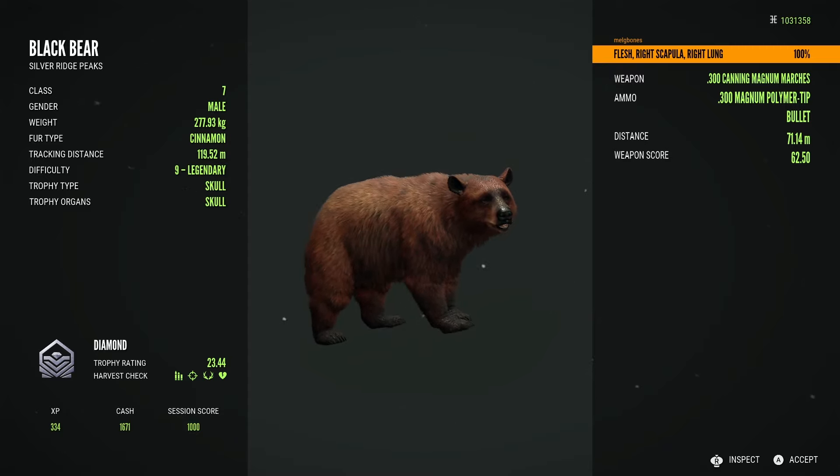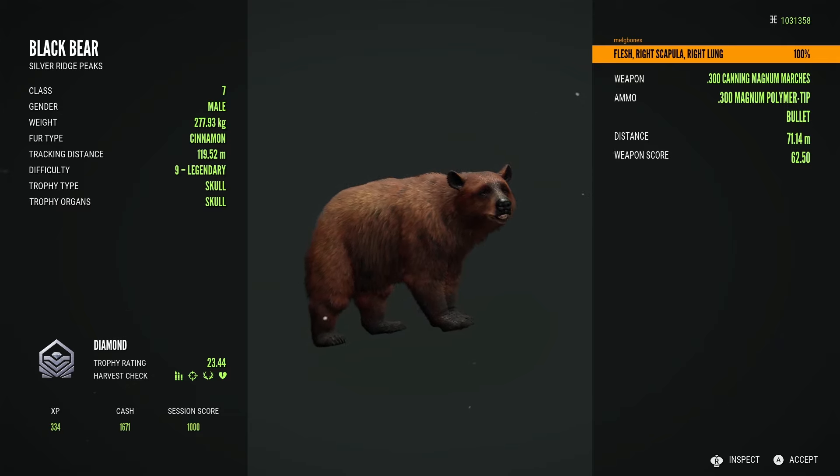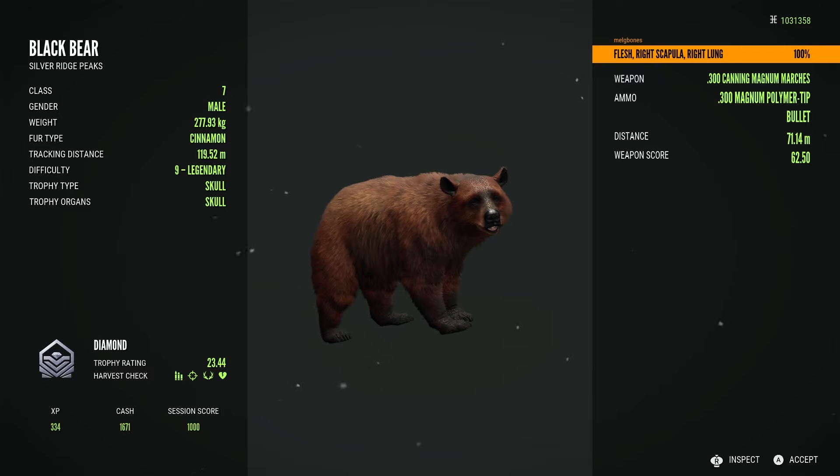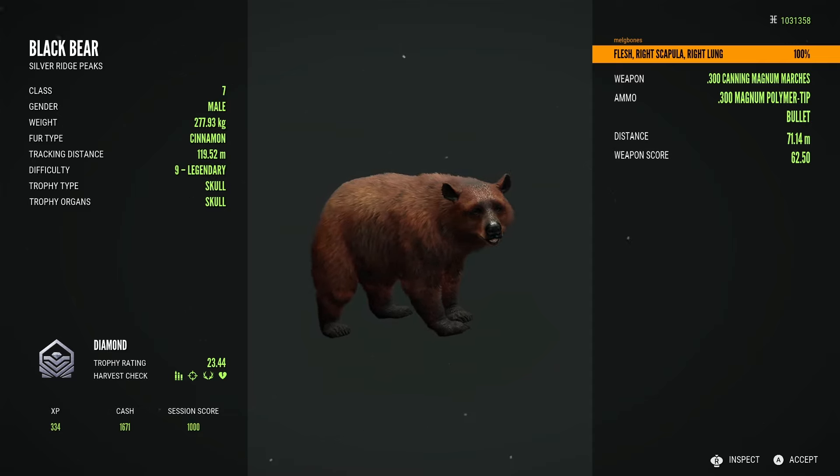This is pure luck - to get super rares to spawn is just luck. You have to get that rare fur and a diamond to spawn as the same animal. Obviously herd management gets you more diamonds so there's more chance at a super rare, but it's still so hard. You could go hundreds and hundreds of diamonds and just never get one that spawns with the rare fur.